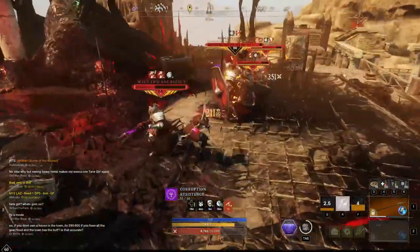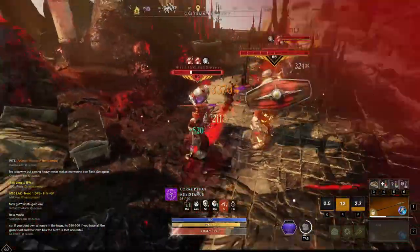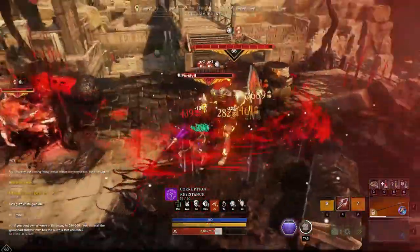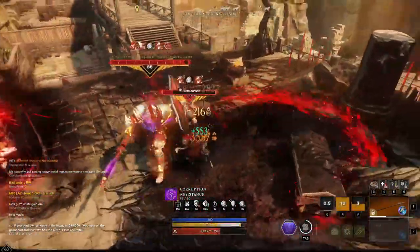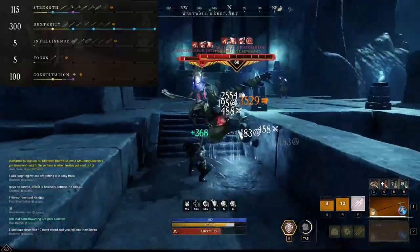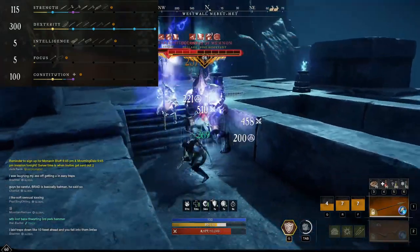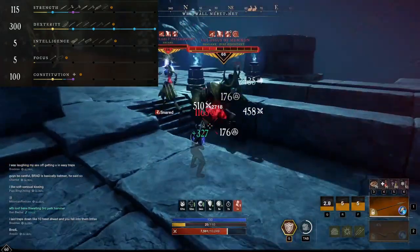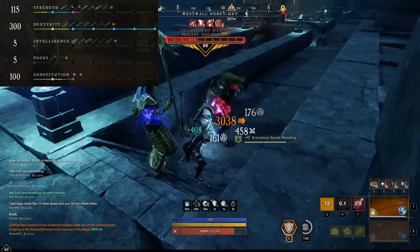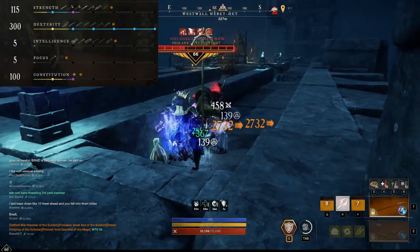Light attacks are fast and rewarding when frequent dodging forces you to delay other abilities, and the spear's long reach makes it easy to start attacking immediately after a dodge or a roll. I run 300 dex with 100 constitution and the rest strength, but there's a lot of wiggle room depending on how much damage you're willing to give up to be more durable. As long as you have at least 150 dexterity for the reduced cost to dodge, I'd say this build works.